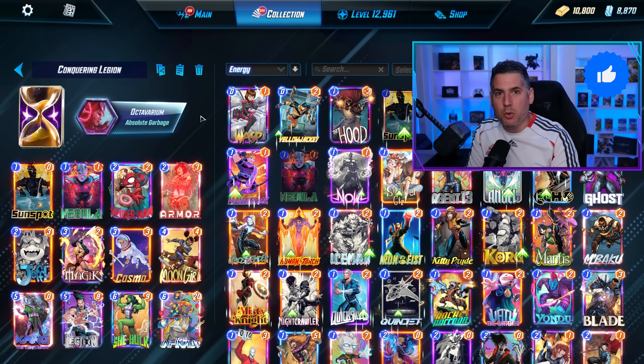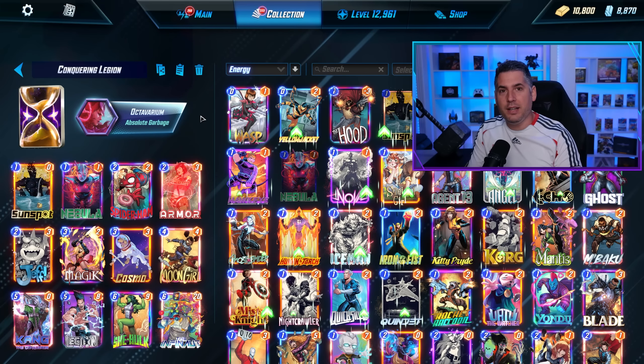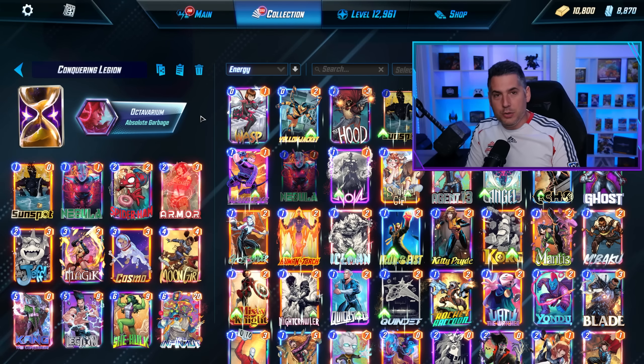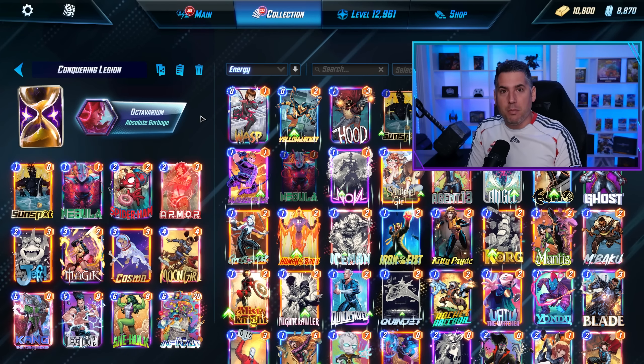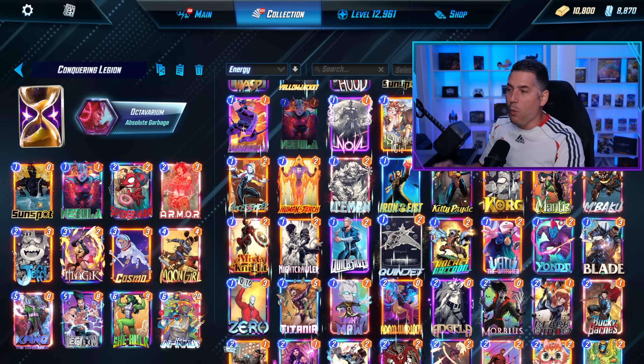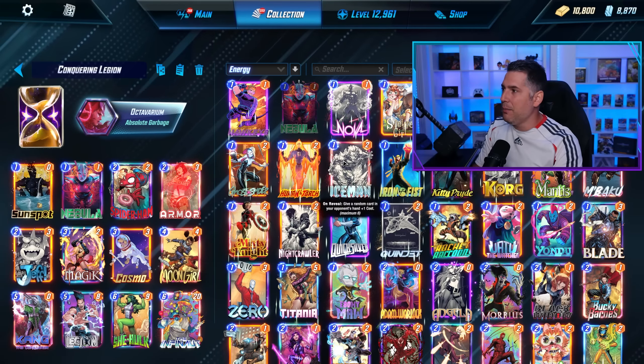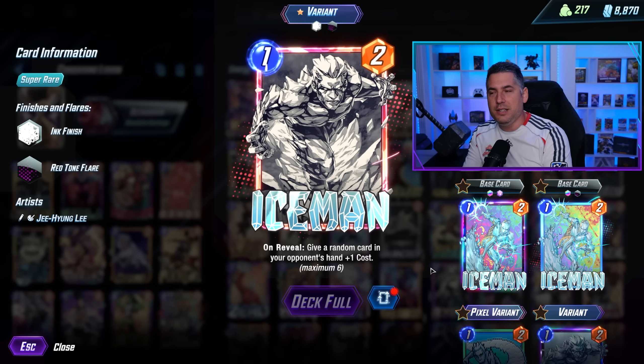If you're new to Marvel Snap, it has won a variety of different Game of the Year awards for its fantastic gameplay and its inviting nature for players who are both used to card games and brand new to card games and Marvel as a whole. It has over 220 cards with a card being added every single week. One thing that I truly love is the variants — there are over 1,300 variants in the game, and they really bring these heroes to life.